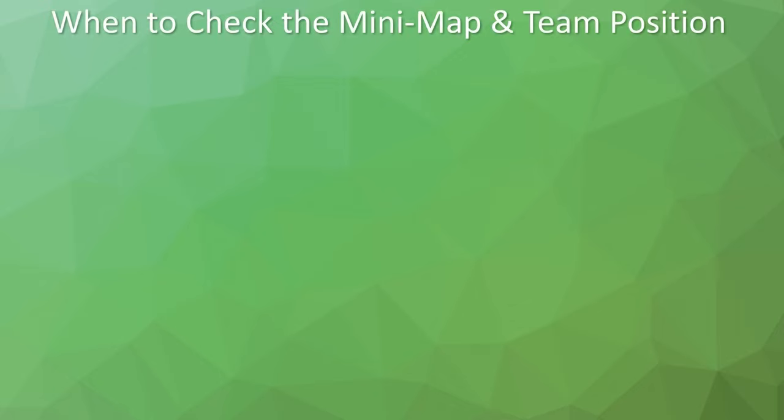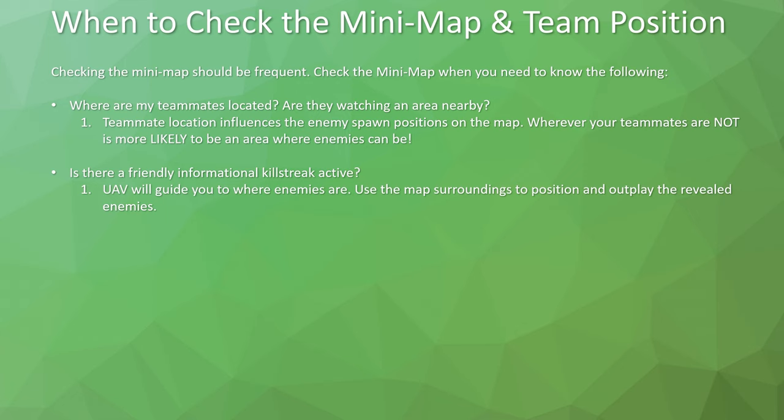How often should you check the mini-map and how do you read it based on your team's positioning? Checking the mini-map should be frequent. I generally check it before I'm going to peek something, especially if there's a UAV or advanced UAV up. I highly recommend checking it to know where teammates are located and what they're watching — whether they're watching your back or something else. This tells you where you should be positioning yourself and where to check for enemies, because teammates' locations influence enemy spawn positions.